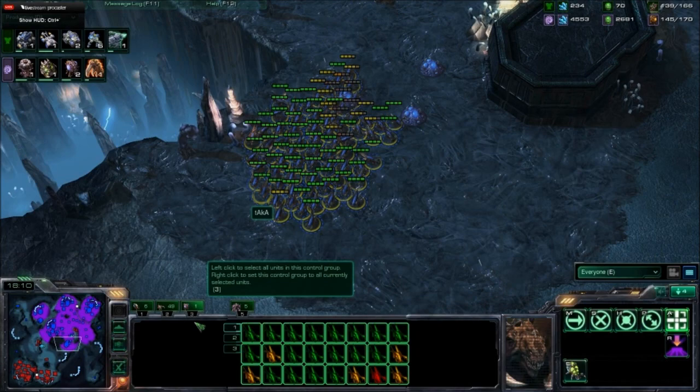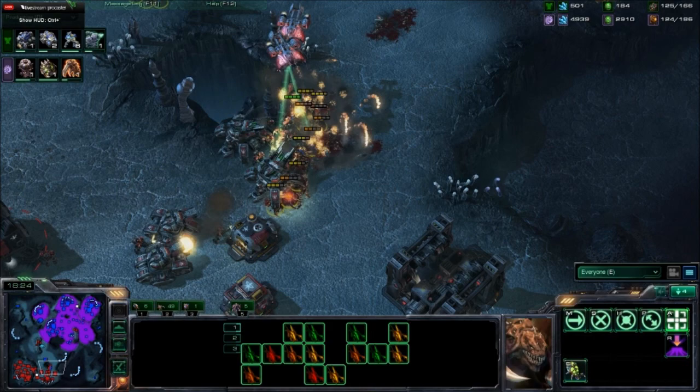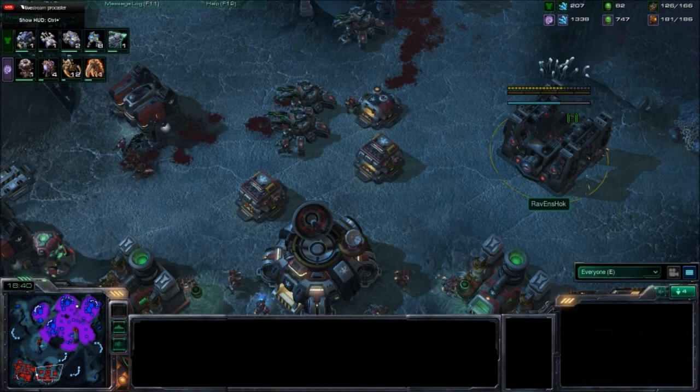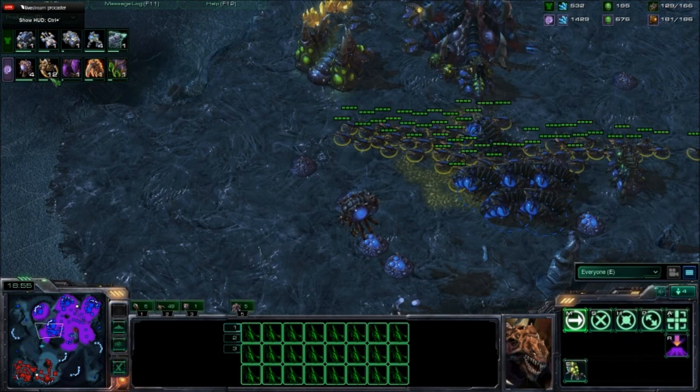Taka runs Zerglings in and sees a bunch of Marines and Siege Tanks. He engages because there are only three Siege Tanks. He's going to be able to kill that off. Matthew Joe needs to rally his idle Marines in front of the Barracks — those four could help.